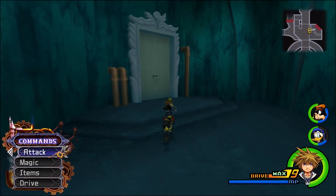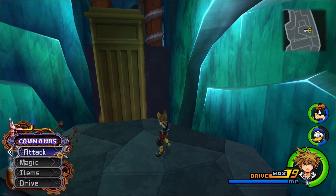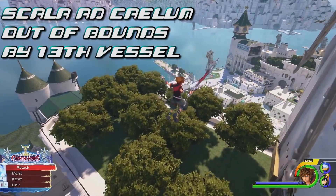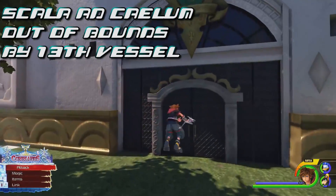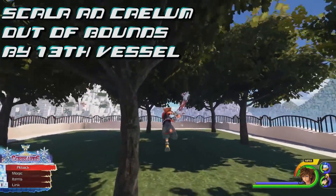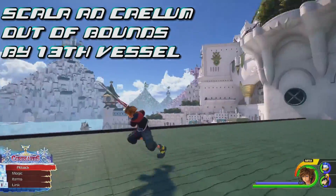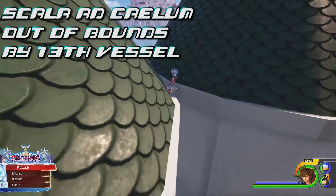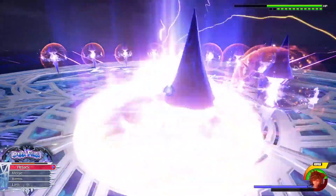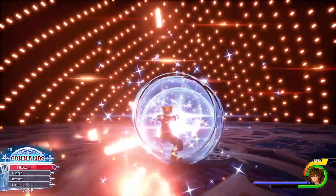This makes sense comparing it to the Cavern of Remembrance, which had different sections to explore — walled off between doors and entrances in Kingdom Hearts 2 Final Mix. Since we have this big open-world design in Kingdom Hearts 3, we don't need doors anymore, so the rails will serve that purpose. And if this is going to be like the Cavern of Remembrance, this could be the area where we access the new data battles in Kingdom Hearts 3 Remind, making Scala Ad Caelum the primary location of the Limit Cut episode — which is a huge deal.